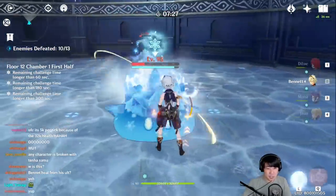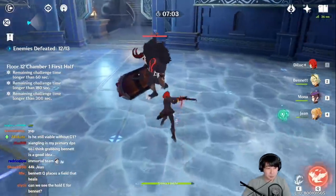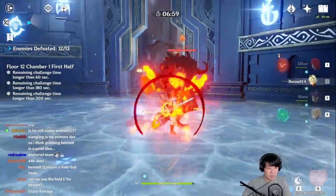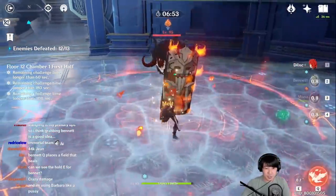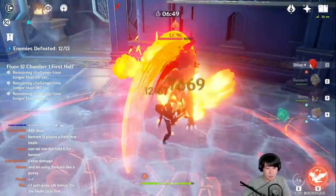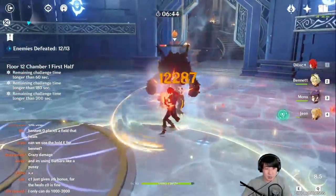Having Jean with Bennett is also very good because she can recharge elemental burst on demand. Holding E for the full charge — that's the full charge Bennett E — and switching back and forth. That was 70k damage, oh my god!